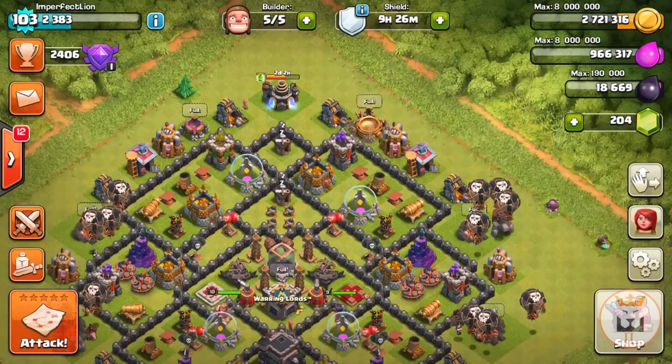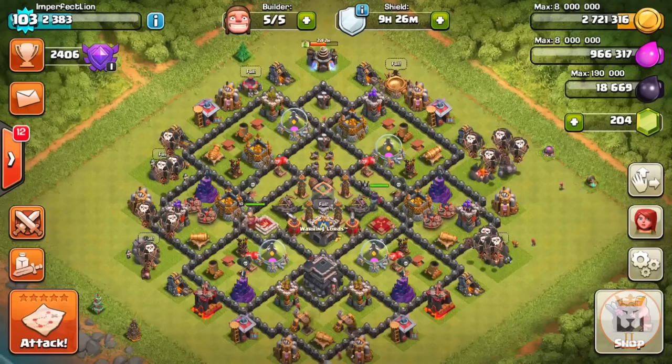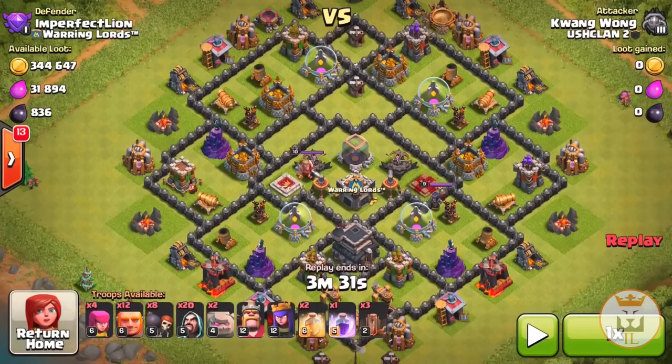Just to show you how well it works — here's a screenshot I took. I had 865,000 elixir on me at the time. After doing this trick, the attacker could only take 31,000 from that 800,000. Without the trick, at 800,000 elixir he'd likely take 80,000 to 100,000 depending on town hall level. I'm really happy with that — it went all the way down to around 300,000 visible.